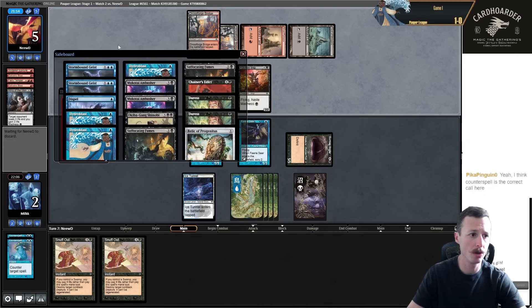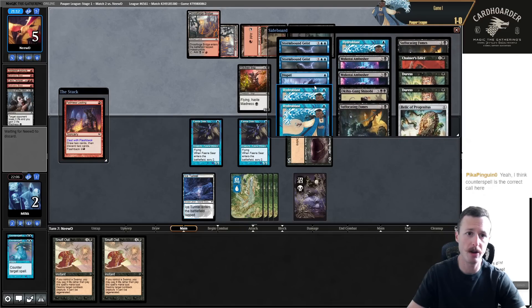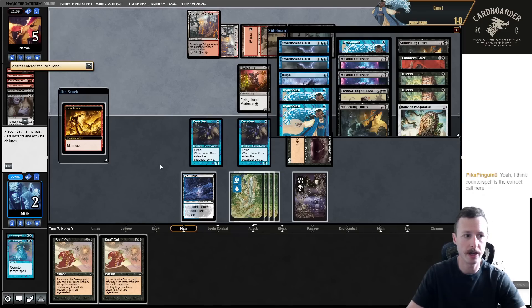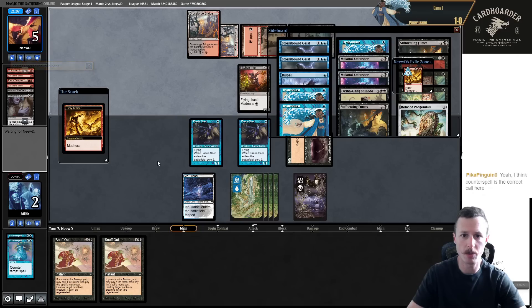We get triple Hydroblast, Dispel - but they have the temper. They got us. We have a lot of sideboard options though.